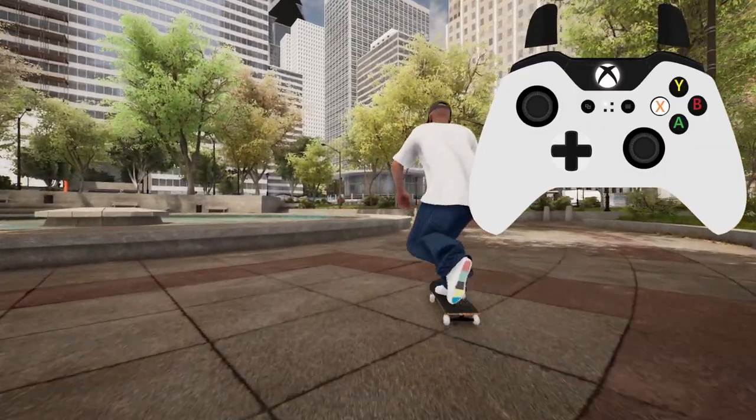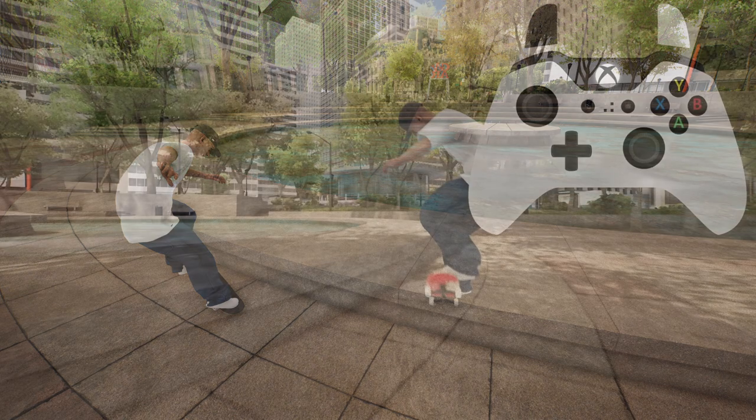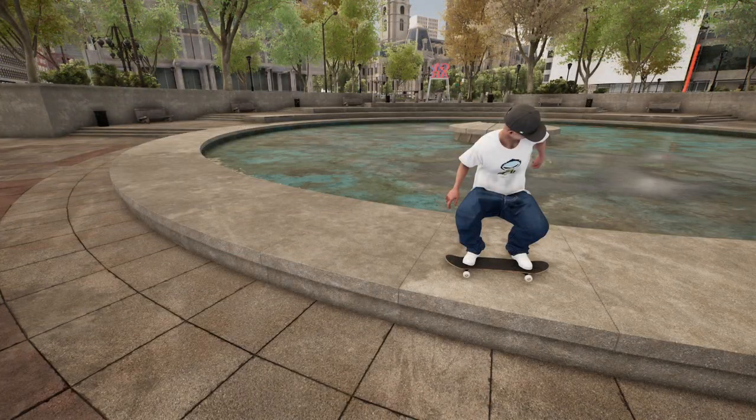This line needs to be done in the goofy stance. I found with the nollie I was popping about one slab away from the ledge, which means I landed around the centre of this slab.